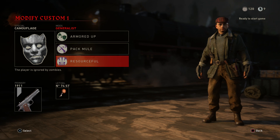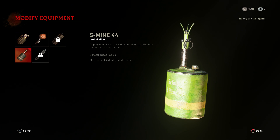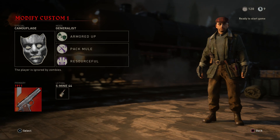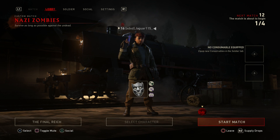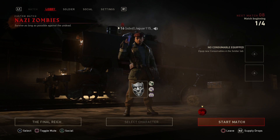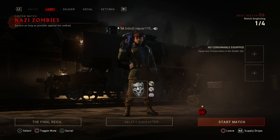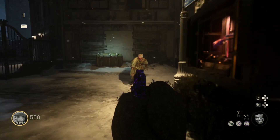Before we load up our game, make sure you load in with a good class. If you have custom classes unlocked, I would recommend using the Camouflage specialist, the M1911, and put on the mod Armor Up. Armor Up allows you to spawn in with armor in this map. If you don't have custom classes unlocked, just use the medic kit — it's just fine and it's free.